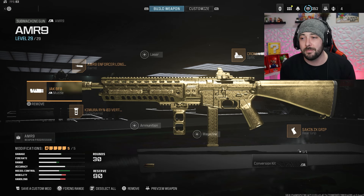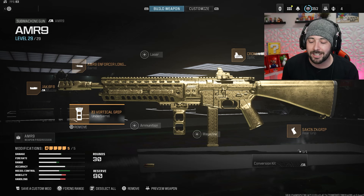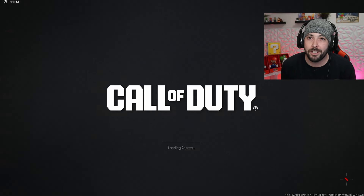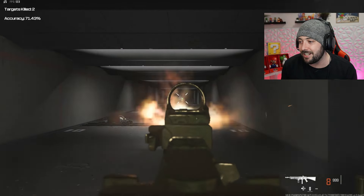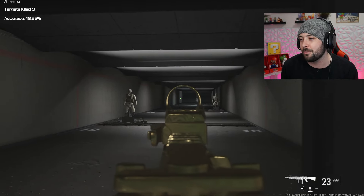We got the Jack BFB for the muzzle, the AMR-9 Enforcer Long Barrel, the Chimera Rhein-3 vertical grip, the Sakin ZX grip, and the Cronin Mini Dot. We're going to show you what this gun does — and you can see that even for an AMR-9, even at distance, it's going to down people nicely. I ran out of bullets so I missed, but it only takes one shot.